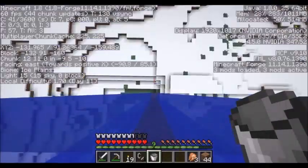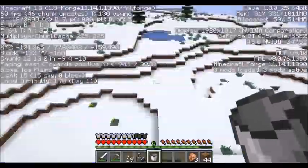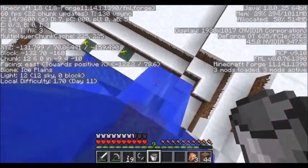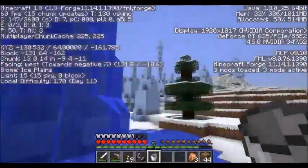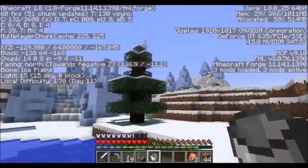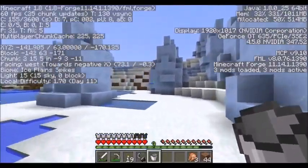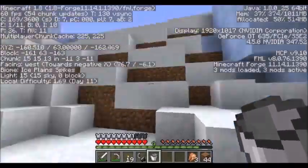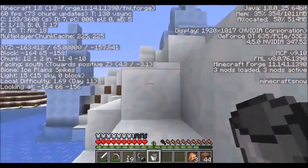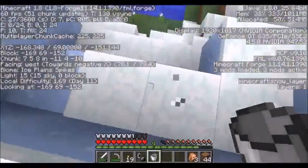Let's head back down. I'm going to make a small waterfall so I can quickly descend this tower without falling to my death. That's a very tall tower. Now let's go back to our base.